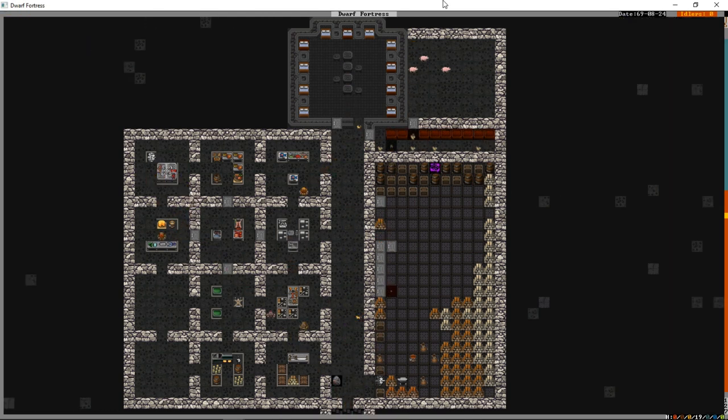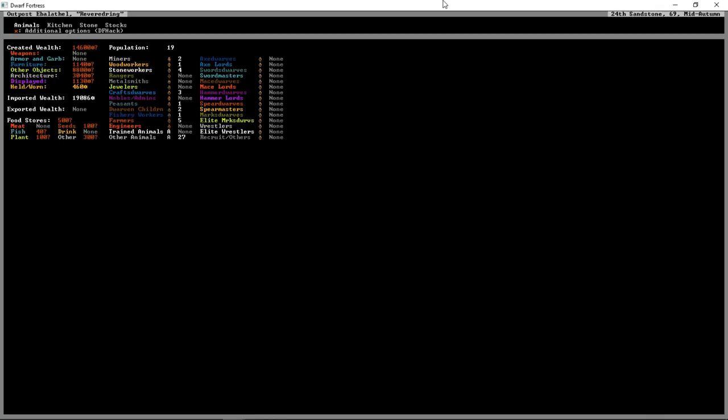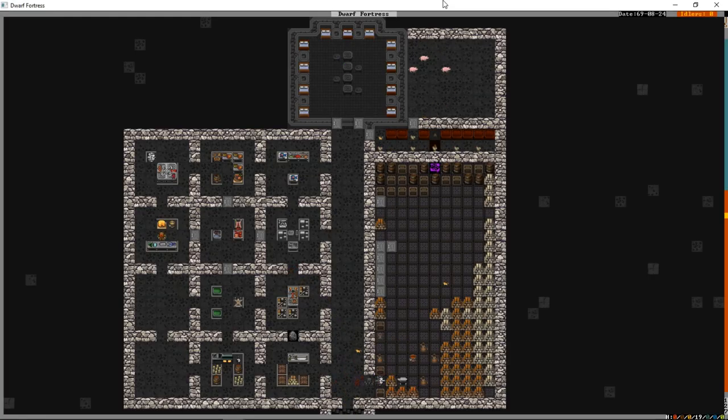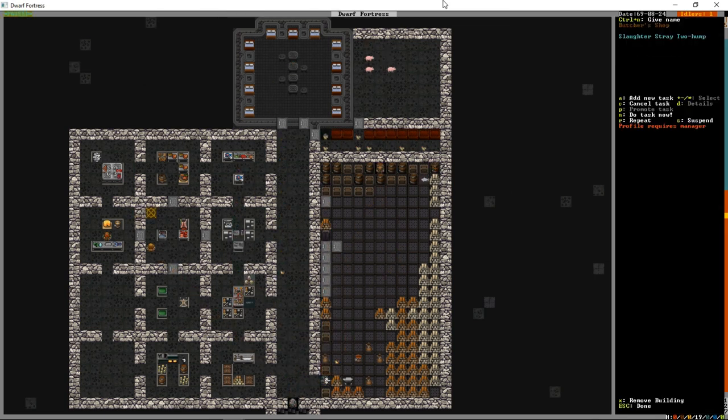To kill time, we press Z for our inventory and go to animals. We have a yak calf female - when she's older, together with our yak bull, they'll be useful. We have a stray cow calf and water buffalo calf - we'll pasture those till they grow up. For the two-hump camel, we press B to allow it to be butchered. It's now automatically queued for slaughter - when the butcher is ready, he'll do it.